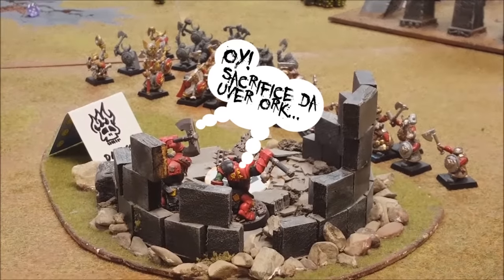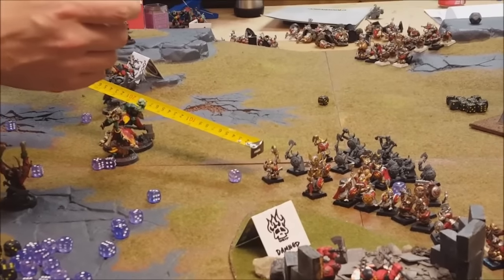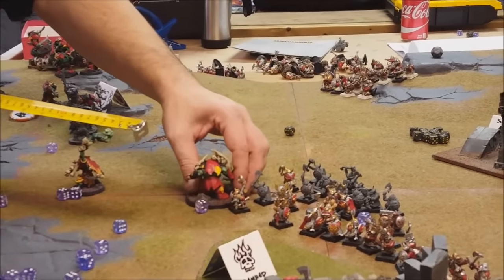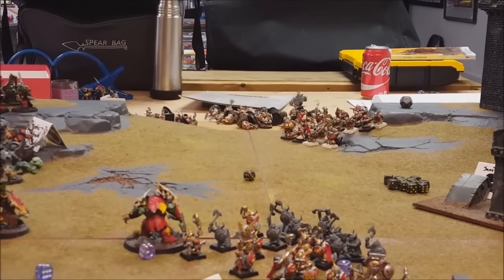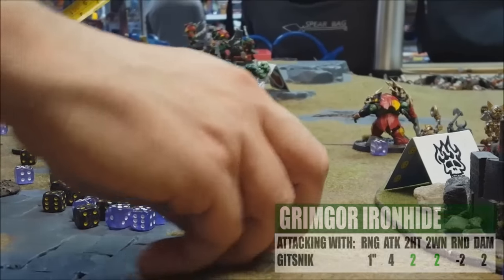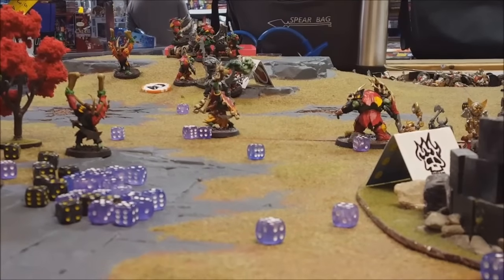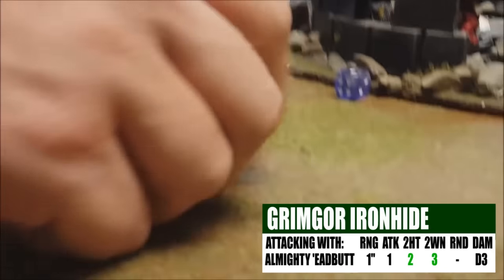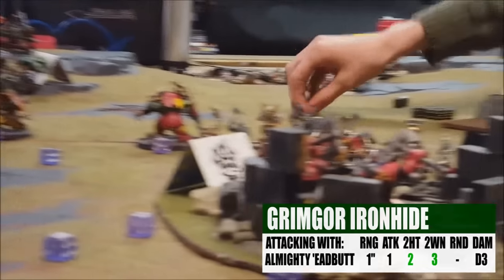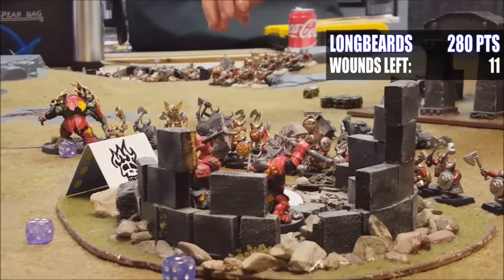Trying a seven-inch charge with Grimgor — that does it. I haven't had a chance to set my shield wall so no re-rolls for those guys. Let's move into combat — Grimgor first: two wounds, minus two rend — two sixes needed, none — four damage total. Then his second Almighty Headbutt — hitting on a two, wounding on a four: one more wound, doing three damage. Grimgor headbutted and three died.